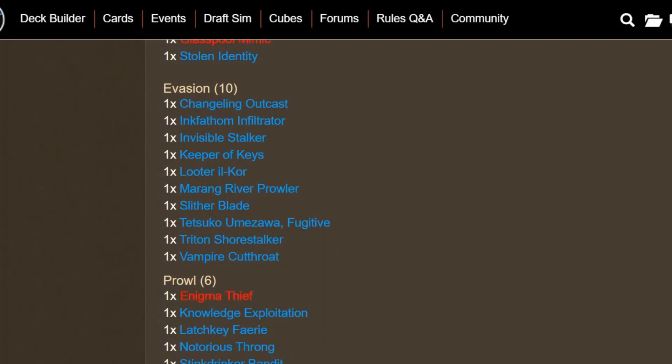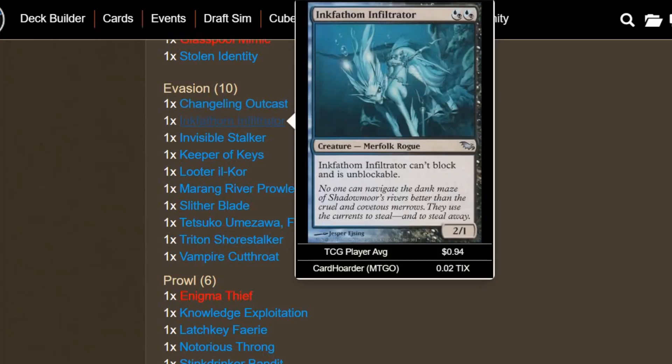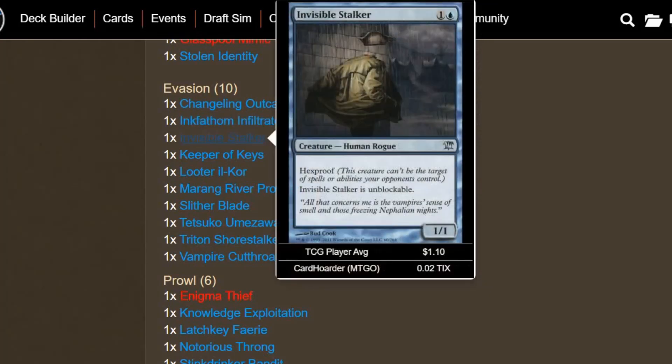A big part of the deck is Evasion. We have 10 creatures that in some way provide evasion — either by giving it to other creatures or by having evasion themselves. This is most of the time going to be unblockable, flying, or sometimes island walk. Changeling Outcast is a 1-drop that, being a Changeling, is every creature type and can't block or be blocked. Ink-Fathom Infiltrator is a 2-mana 2/1 that can't block and is unblockable. Invisible Stalker is 2-mana with Hexproof and is unblockable.